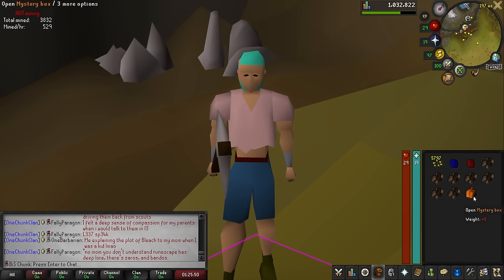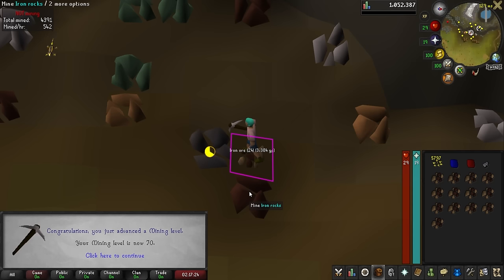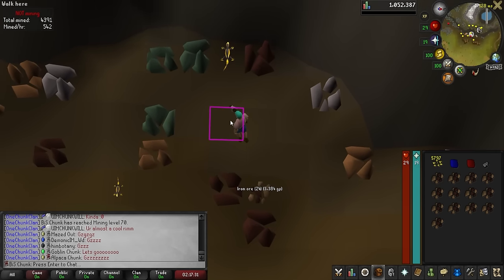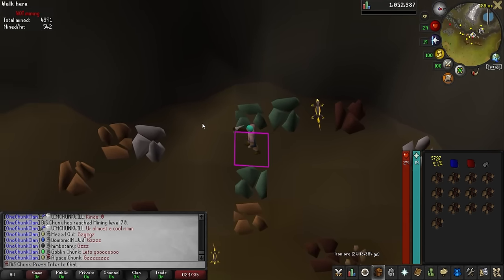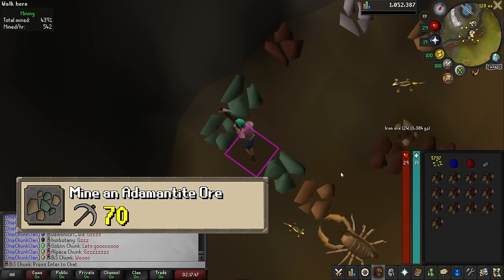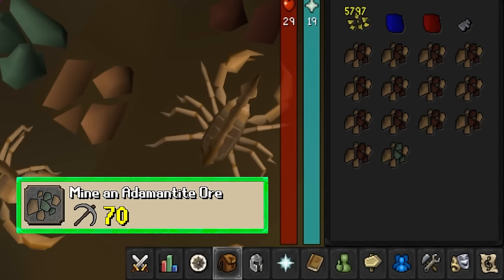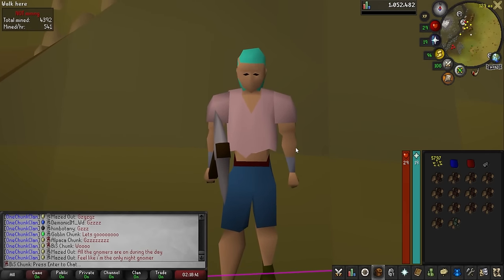We got a mystery box from the quiz master. Let's see what we get — a tooth half key. That's pretty useless for me. And here we are — we should hit level 70. There we go. That is the mining level required to mine this adamant ore over here, which I'm going to do right now, and we can complete the chunk task. This doesn't complete the chunk, however — I do have to wait for a tier 7 shooting star to spawn. So after I get this done, I'm going to train on some sand crabs until one spawns. There is our adamant ore mined — we can check that off the task as complete.